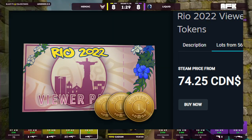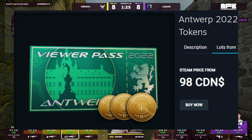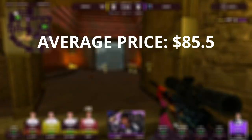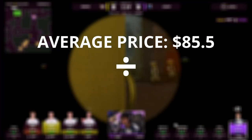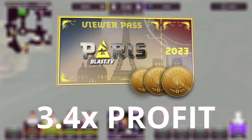If you look at past majors, Rio's Viewer Pass is $75, Antwerp's at $98, Stockholm's at $64, and Berlin's at $105. So if you take the average of these and divide it by your initial cost of $25 Canadian dollars, you get a return of over three times your investment.